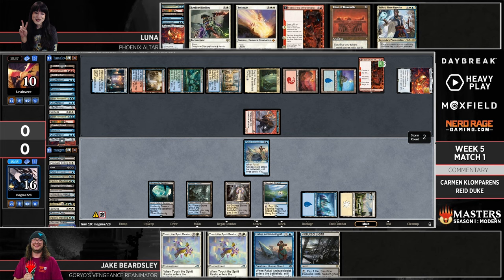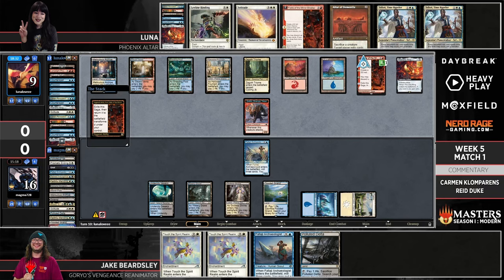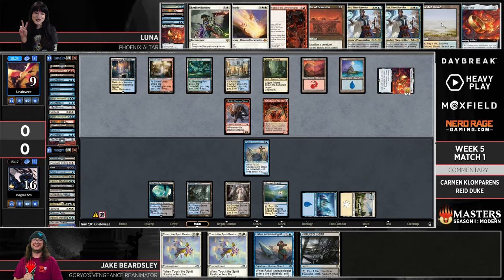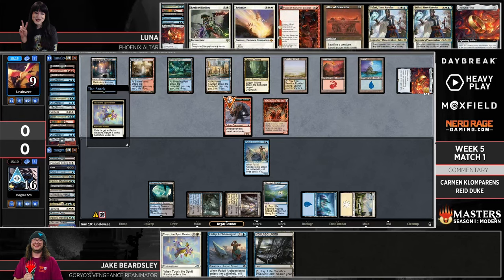It looks like Jake is just out of material. Luna still has Leyline Binding and Solitude, can mill Jake for a few extra points if needed. How do you get those last 10 points of damage through that wall of removal? Jake might use Touch the Spirit Realm to blink his own evoke creatures and get more value, or theoretically break up the combo even through Teferi Time Raveler — which is almost like a 'life gain spell' that makes you lose less. But the first step to winning is not losing.